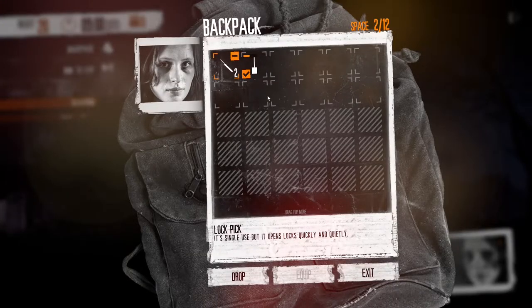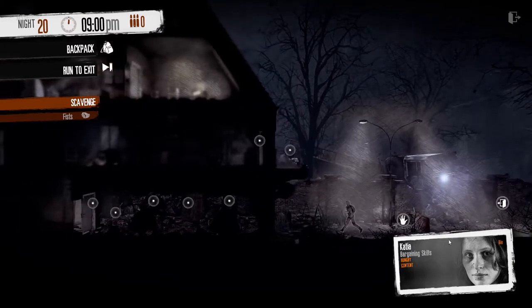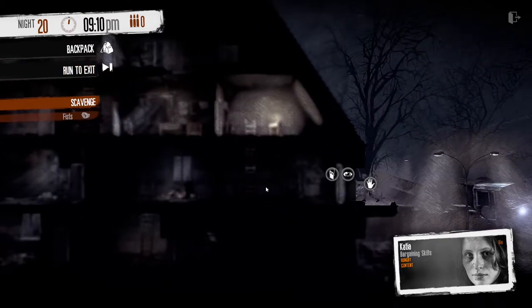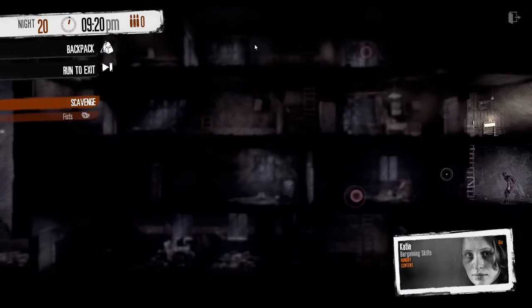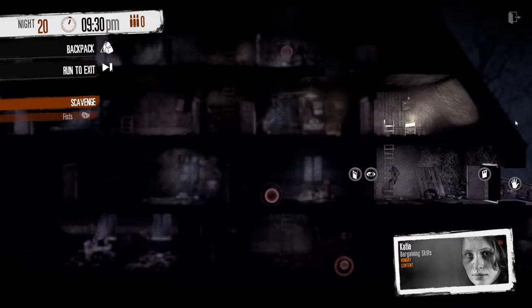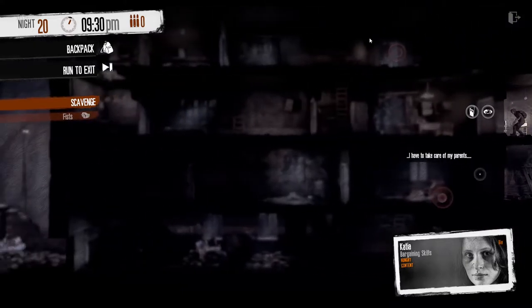I'll carry the lockpick and just drop the shovel here because I might need the room. When you first get here, if you're early in the game and your need is for food and meds, you come in here. The Son is here — it's a four-story building and the Son sticks to the bottom two floors unless he's hunting you, in which case he comes up. These two rooms are safe; nobody comes in here.